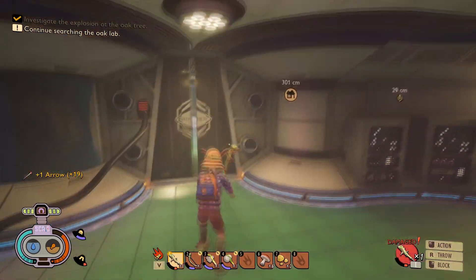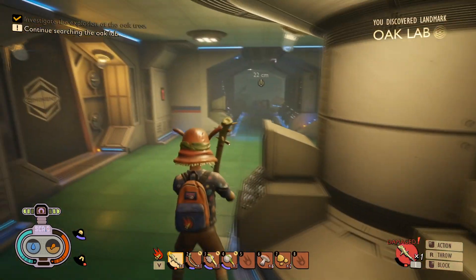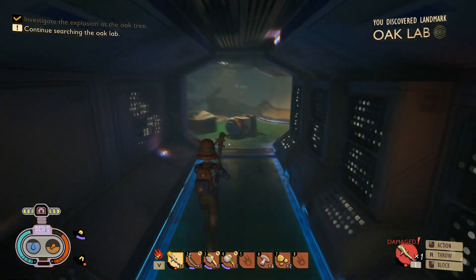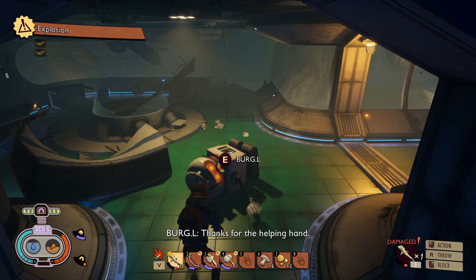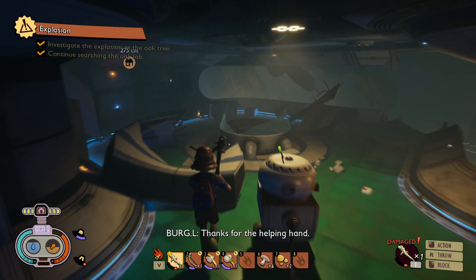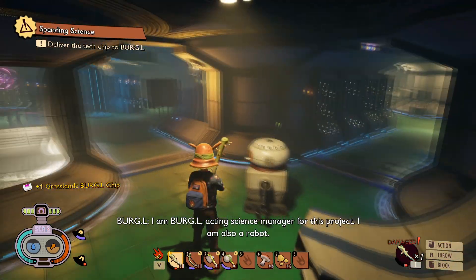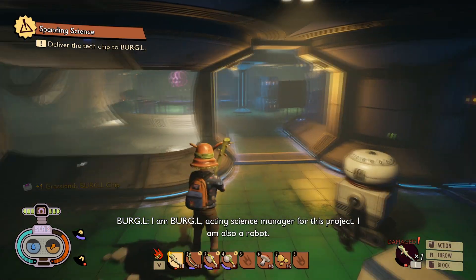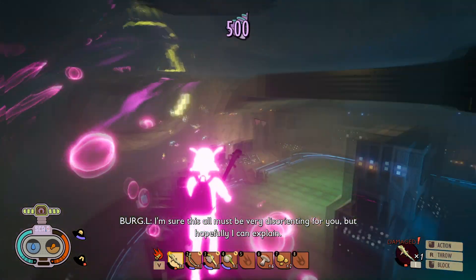You're going to want to go through the door that was unlocked by doing the little puzzle and continue down. You should see a robot with a quest symbol above it, so go to the robot and help him out. Once he's done he'll go through a whole dialogue thing, but instead of just listening we want to explore. As you can see in the bottom left, I picked up one of his chips right next to him — chips are very important, you'll see why very soon.